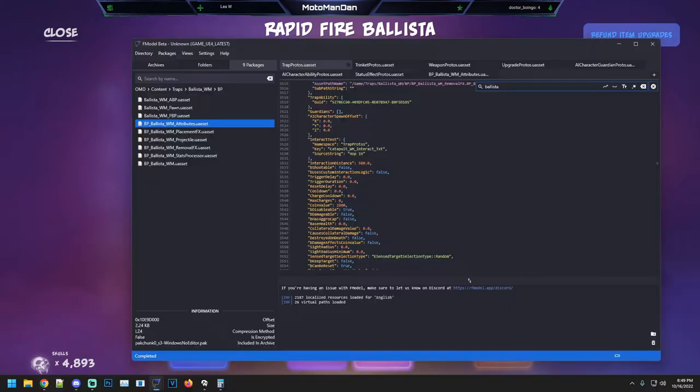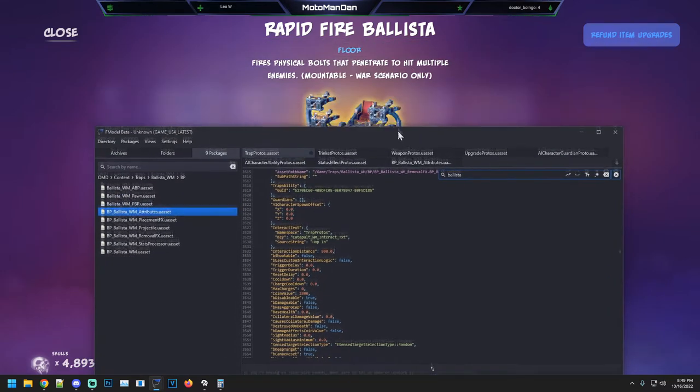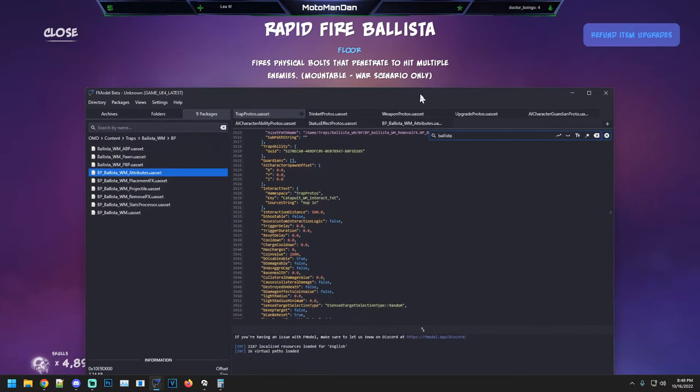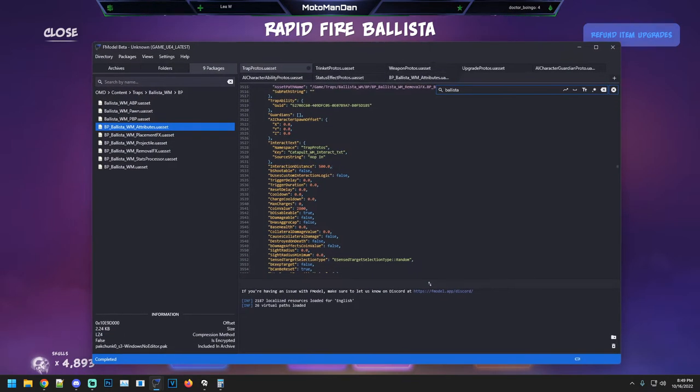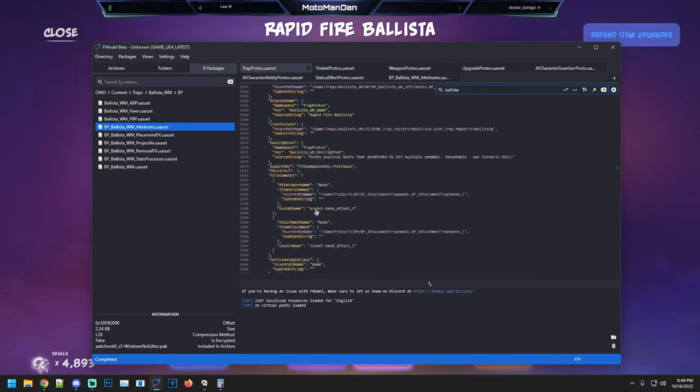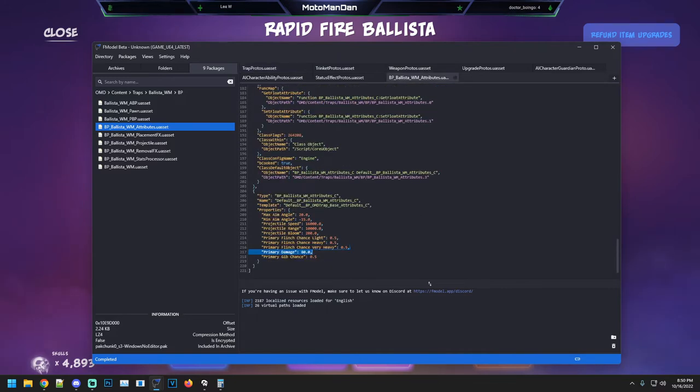Let's jump into the game files. The first thing to know: it has an interaction distance of 500. It is one of the two mountable items in the game, the other being the Mega Boom Barrel Launcher, which we've already covered. This interactable distance also affects the cauldrons you pour and the beehive if you want to drop it without attacking it. You have to be within a certain range to activate things. It has a coin value of 2800, costs six gold to unlock, and primary damage is 80.